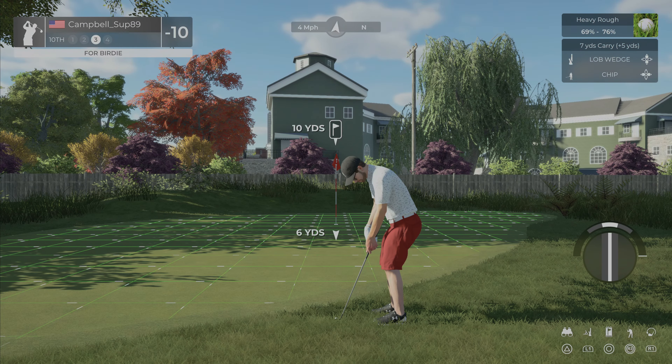Fourteenth hole, another par four, 369 yards. Wind is at our back — probably can't take full advantage because of all this rough, so we're going to take it nice and easy with the hybrid and see if it'll roll up right to the edge. That's giving us a nice 124 yard shot. Going to club down just a bit because of that wind being at our back — it's going to get us there.